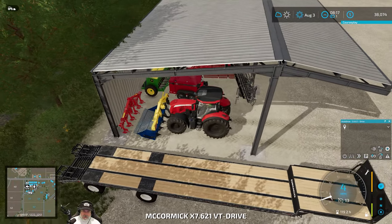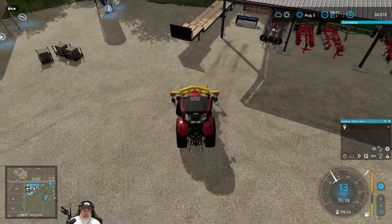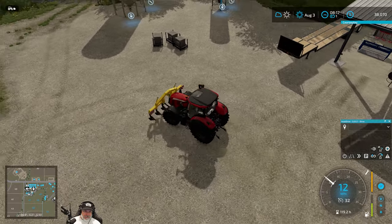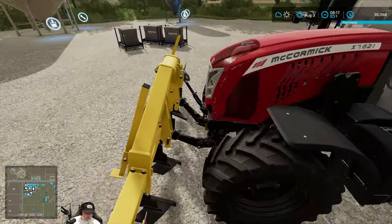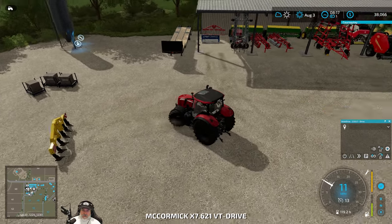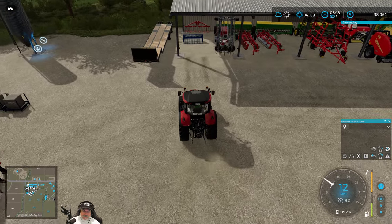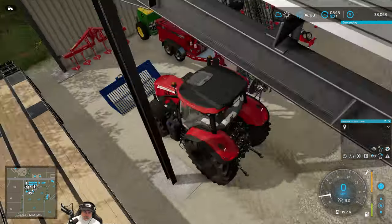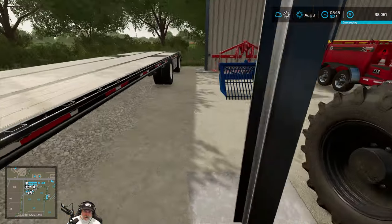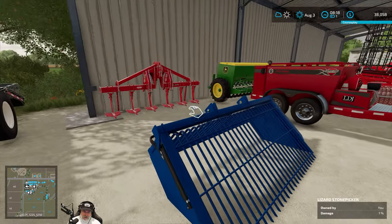It reached through the stone picker and grabbed the subsoiler — that was weird. The subsoiler came out upside down. I think it got flipped. Let's just put it back right side up.